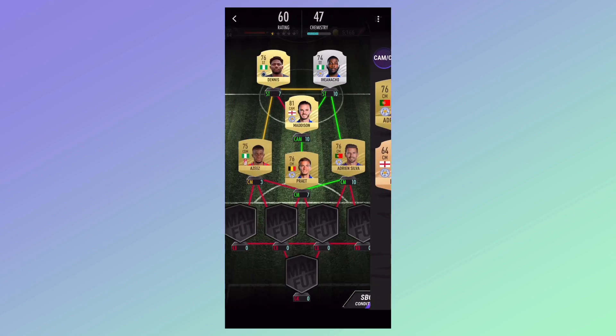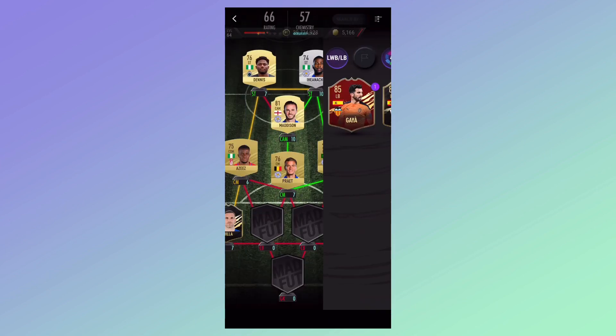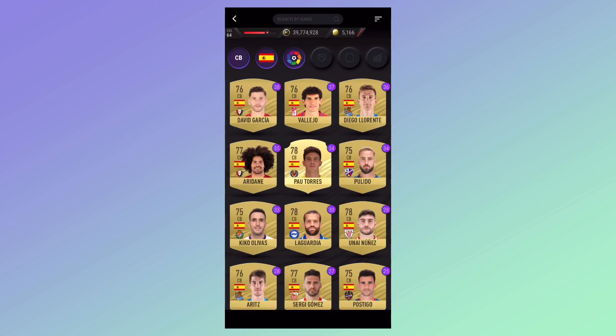Choose these two players here, then go to La Liga and go on to special cards so you can choose this player. Once you do that, go on to Spanish — make sure you've got it sorted — and sell by duplicates.